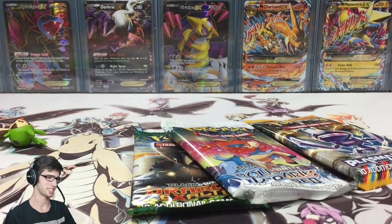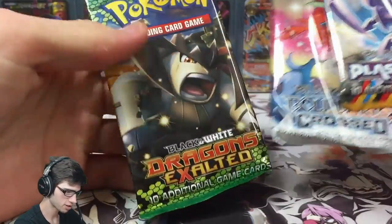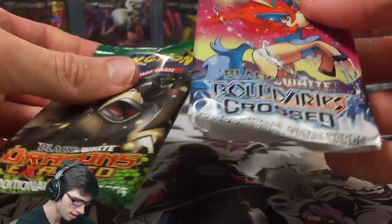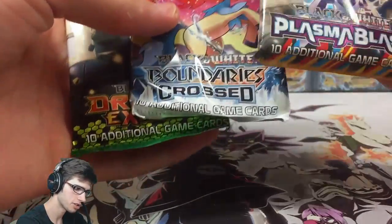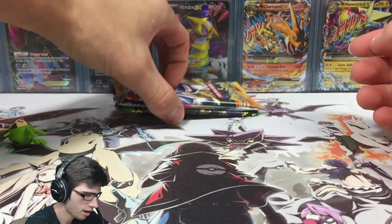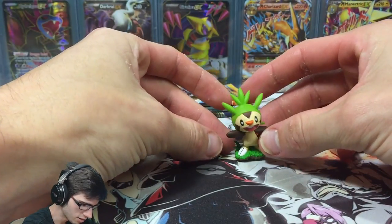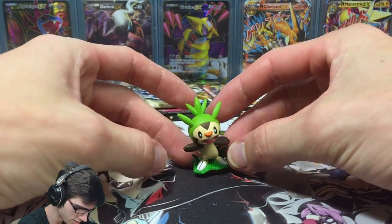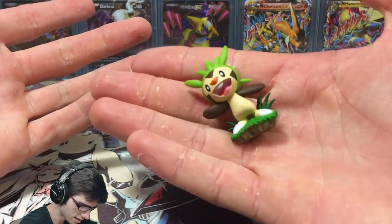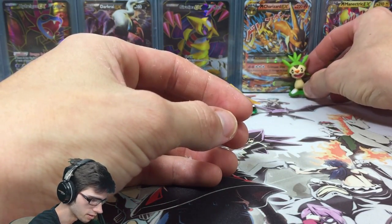Alright guys, we're back. So we've got the three boosters — Plasma Blast, Boundaries Crossed, and Dragons Exalted. They're really loosely packed; I don't know if it's just because they're starting to get older. We've got the Chespin figure which barely stands up — it stands up on an angle, which is pretty cute. Really small, as you can see.